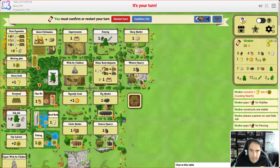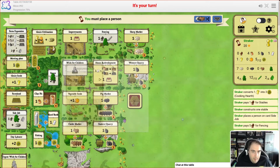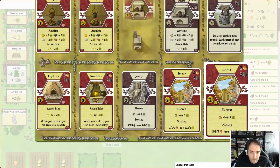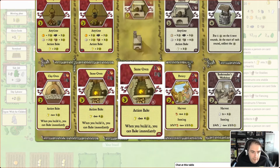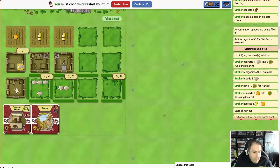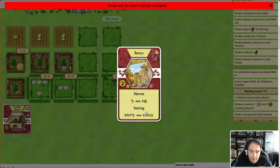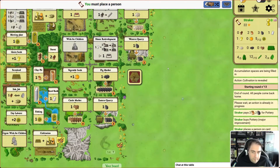We're well on our way to feeding our family, so things are coming together nicely. We had a little hiccup but we're in a good position. We've got one worker left — let's take a look at the improvements. There's lots of reed down there. We could get the pottery — that's a good end-game scorer. The clay oven or stone oven would be nice for extra baking. I think we're going to take the pottery — it's worth two points and we can convert clay into food. More importantly, at end game it's going to give us three points if we've got plenty of clay. Okay, four workers at the end of this round.